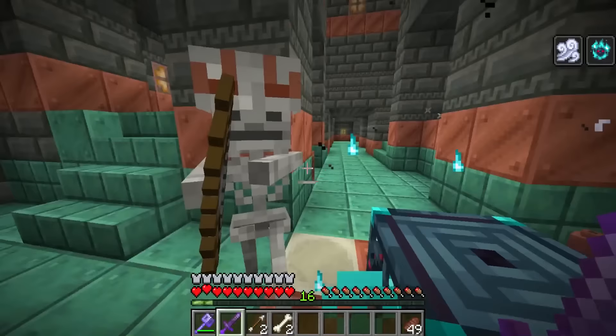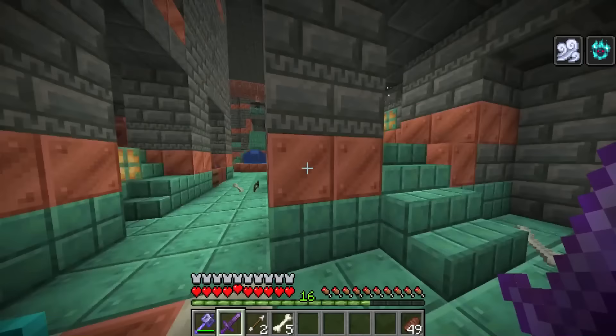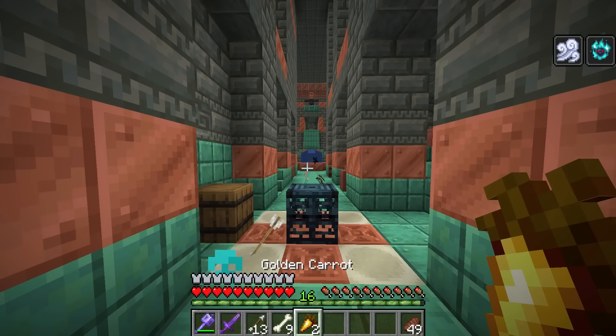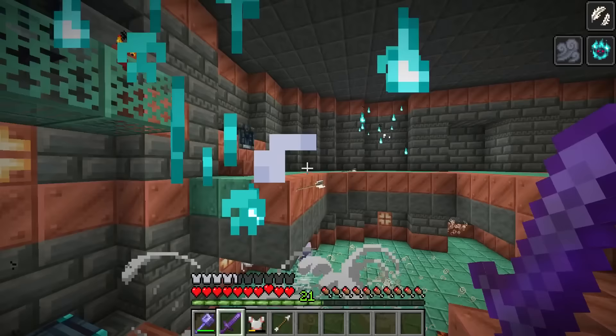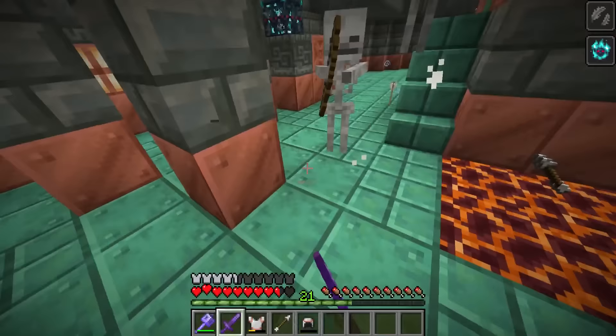This effect here is if mobs get hit with the wind charge, it causes a mini explosion upon death. Remember, the colors and particles around this are slightly different. The developers have also introduced apparently better food that can pop out of these. As long as we have the Trial Omen and enter different spawner locations, we can keep fighting mobs and hopefully getting the best items. We've also been hit with slow falling — these random events just keep happening, benefiting both players and mobs.